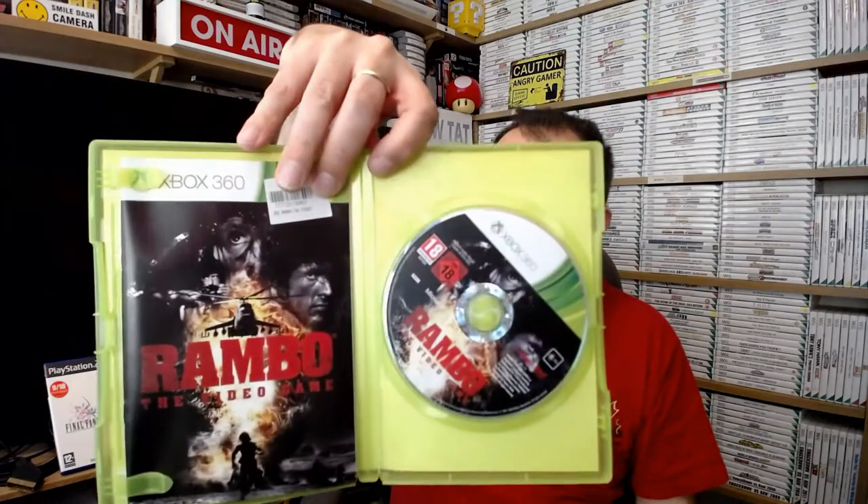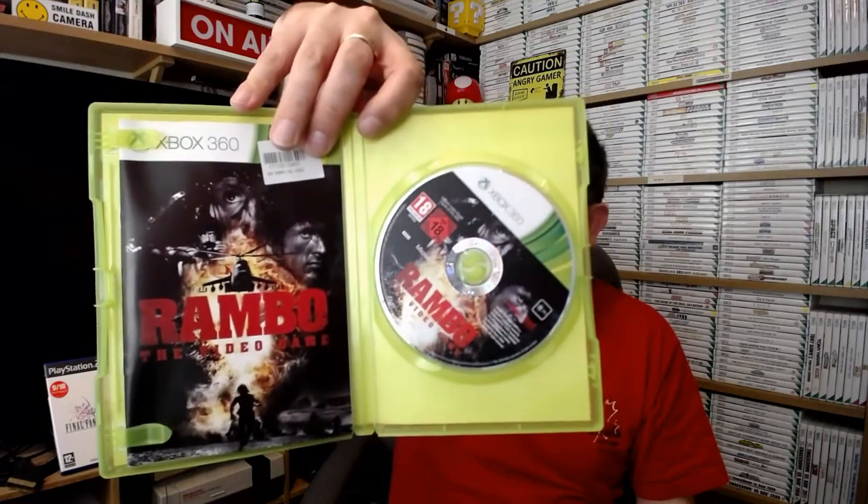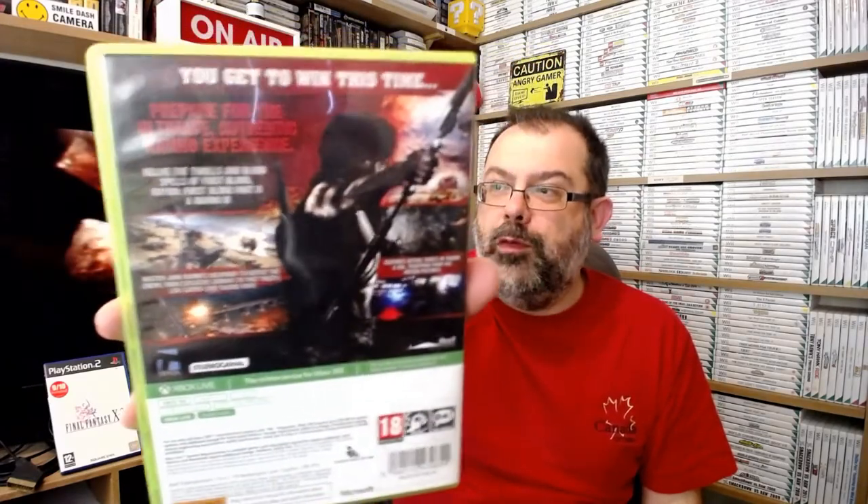I got this from Cash Converters for 10p when they were doing their sale at the end of August last year. Check that video out because you won't believe the amount of stuff we got for 10p. I know this game goes for so much more - they were selling it for £7.99 for ages, never sold it, and then put it in their 10p sale. It's Rambo: The Video Game, and it came with the manual as well - even better! Ten pence! It's terrible, not very good at all, but it's Rambo, isn't it?